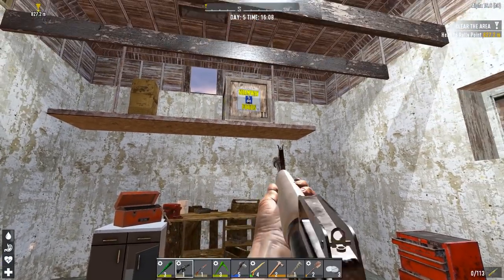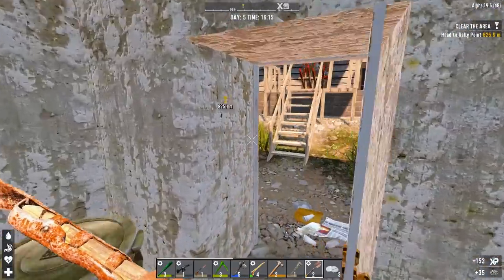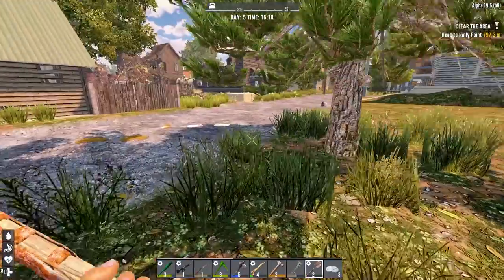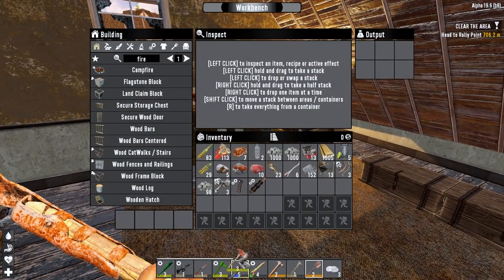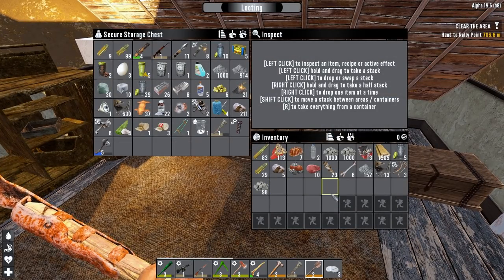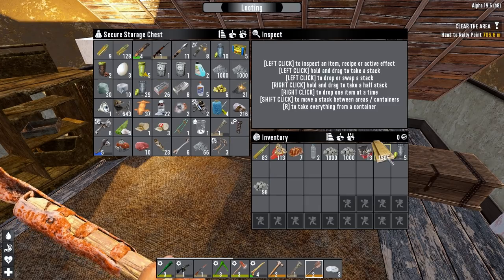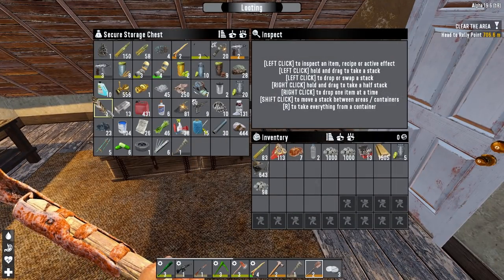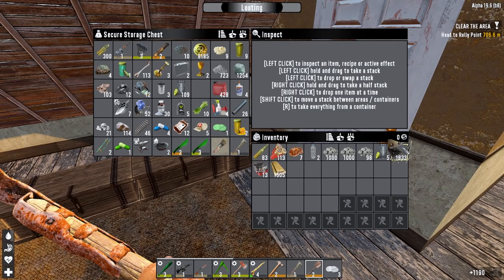I've got all the cobblestone I need but I'm going to gather a little bit extra because it never hurts. Then I'm going to go get that axe and we'll go gather some wood. We should have everything we need to set up a basic horde base that can easily take on a day 7 horde even on insane difficulty. We've got that level 3 fire axe which I'll switch out for my stone one. I'll put the ergonomic grip on there and dump the extra stuff. What I need for this horde base is some wood, some cobblestone, and some regular iron — everything else is kind of unnecessary.